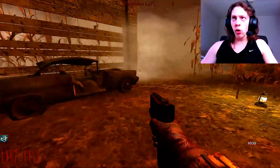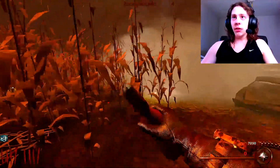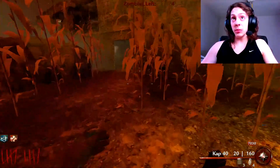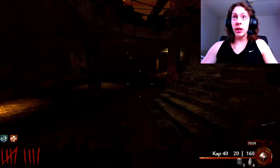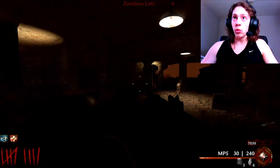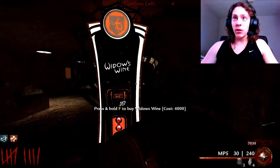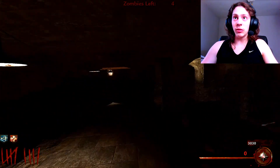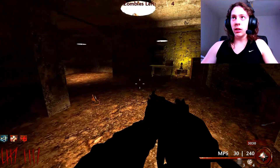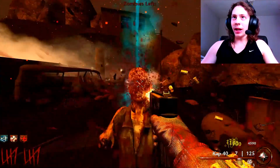Let's go get Juggernog! And there's PhD Flopper in here as well. If there's a perk limit — which I'm assuming there's not, but I've been proven wrong in the past — I will get PhD Flopper. There's Deadshot there. Widow's Wine — okay, I'll sacrifice Speed Cola for those. Yeah, might as well. Widow's Wine!